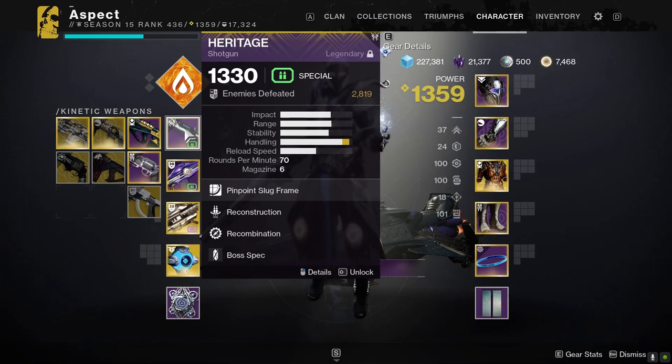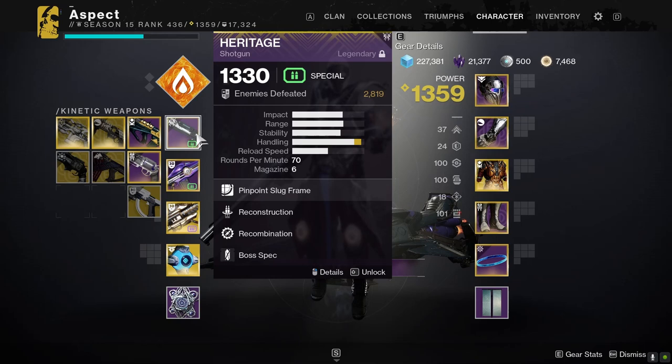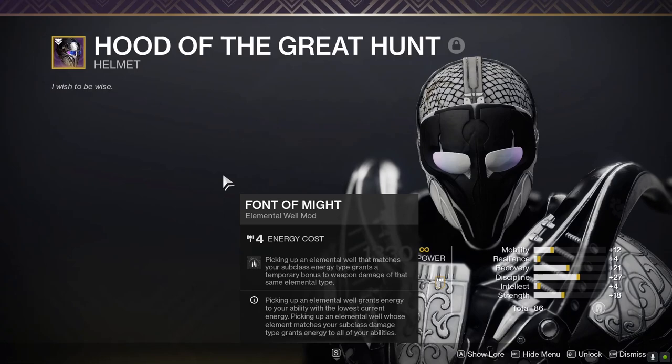I have a Heritage here because double special with trace rifles is phenomenal — you never run out of ammo. Heritage is easy to shut down majors with. It's not really a boss DPS weapon anymore because of the nerf but we have Gjallarhorn so that doesn't matter. This is just a major destroyer. It melts majors and minors respectively, and Gjallarhorn is our boss destroyer.